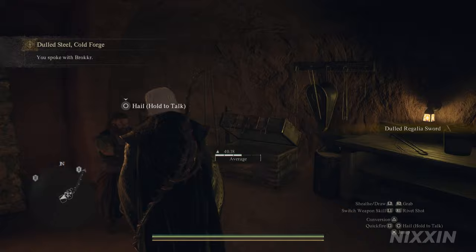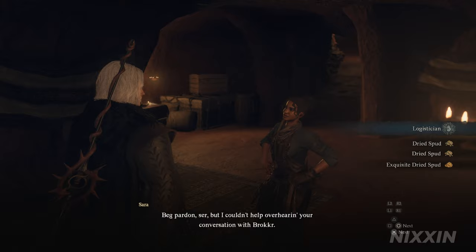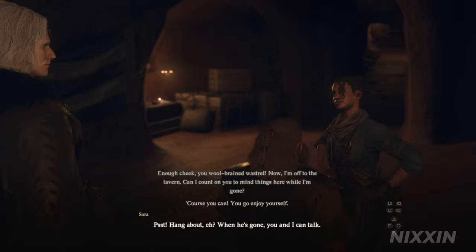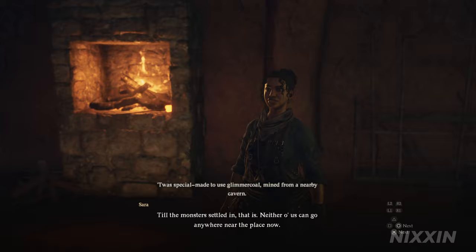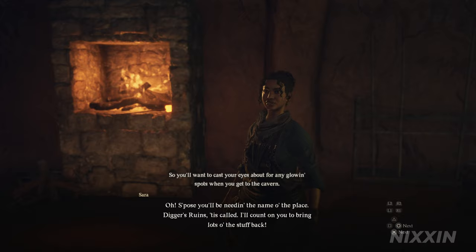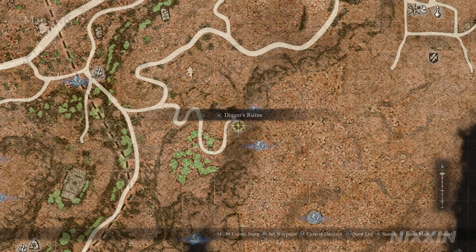But that's okay. As we go out, we will be stopped by Sarah, his apprentice. She wants to talk to us once Broker is off to the tavern. So let's hang about and talk to Sarah again. She tells us the forge was specially made to use glimmer coal mined from a nearby cavern. Now she wants us to go to a place called Digger's Ruins to collect some glimmer coal to re-ignite the forge.